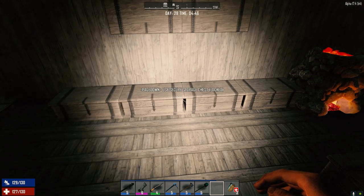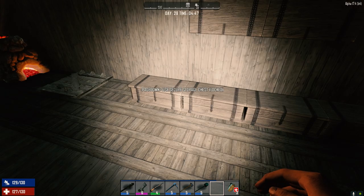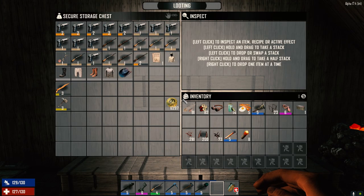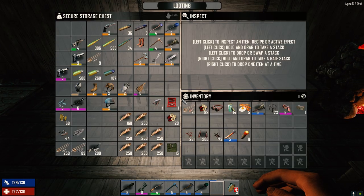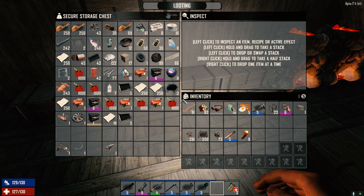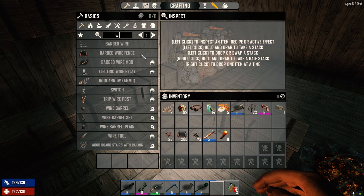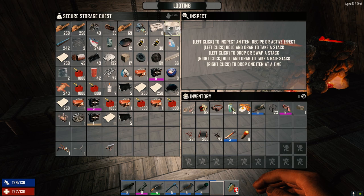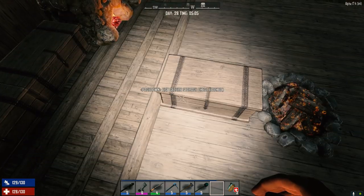Once we've got those we need our wire tool. Where's our wire tool? I thought we had one. Maybe we sold it. Wire tool needs nine forged steel and three mechanical parts, so that's easy enough. We've got eight forged steel and three mechanical parts up here. Let's make some more forged steel once we get some wood for fuel.